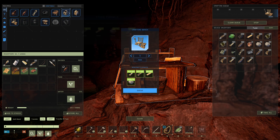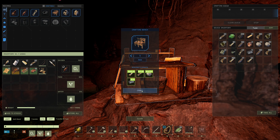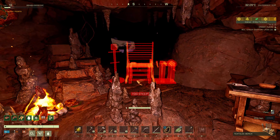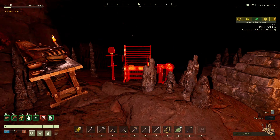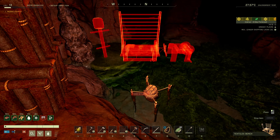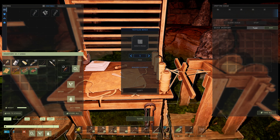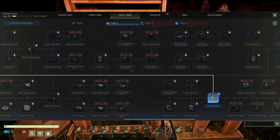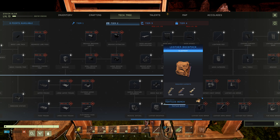Okay, textile bench and cooking station. This thing's pretty big — where are we gonna stick it? Cave life. Can I put it back in the water here? Yeah, we're not gonna use it much, so we'll stick it in the water. I don't have the backpack yet — that must be a blueprint somewhere. Leather backpack — this one's pretty important.